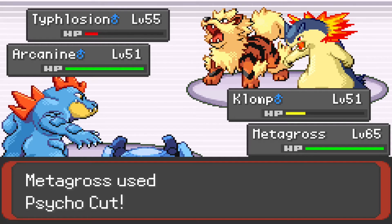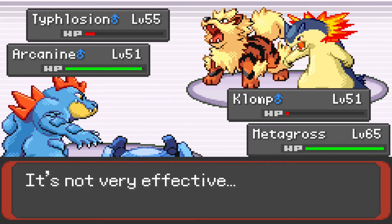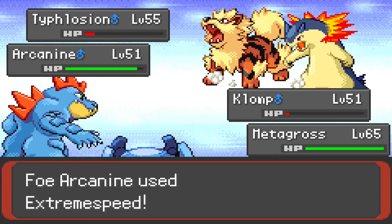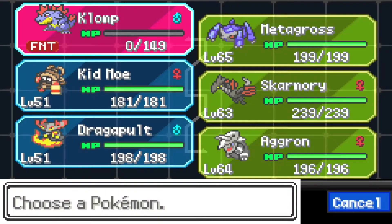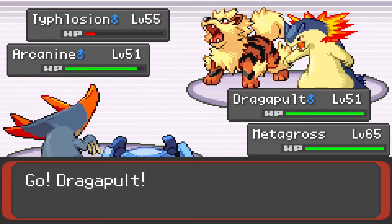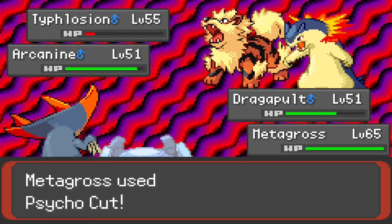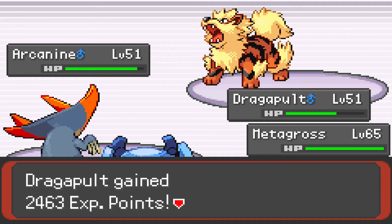It's probably gonna kill a Typhlosion too. Why would you not Flare Blitz the Metagross that's weak to — ugh. We're just gonna — oh. Of course. I don't know what I was thinking. Why even bother Dragon Dancing? None of those make me feel very warm and fuzzy with Kid Moe, so we're gonna use Dragapult. Critical hit, defense drop. He's going down now. Typhlosion is going down. Steven's kind of carrying this match, but it's not my fault.